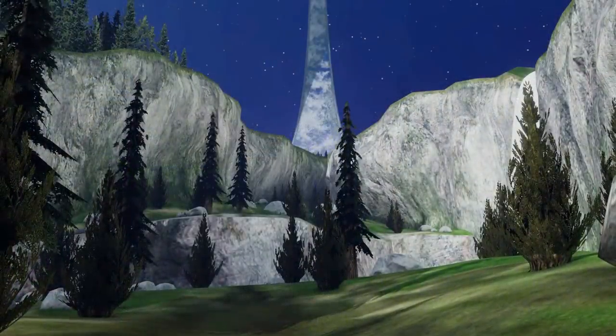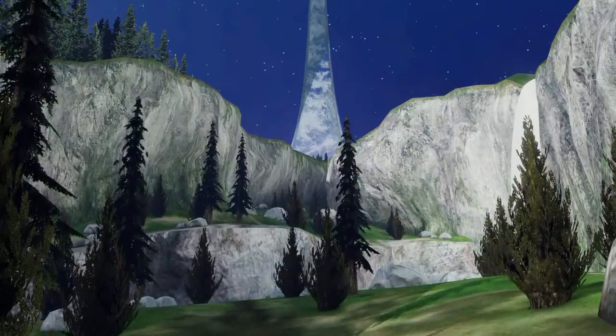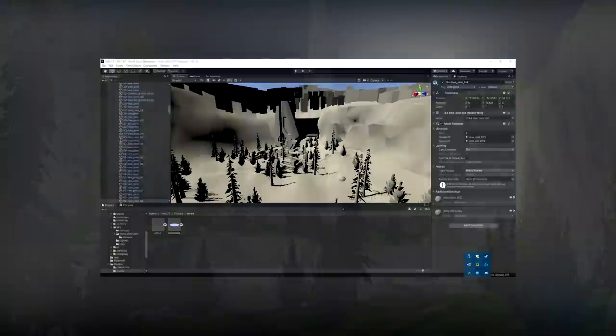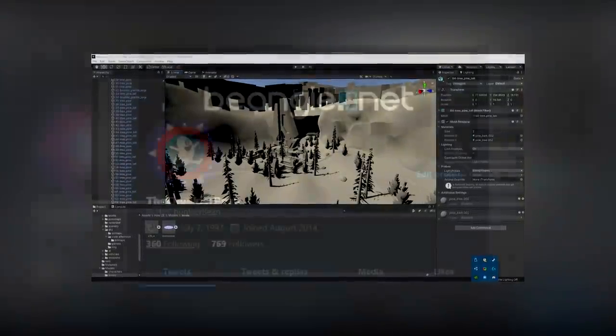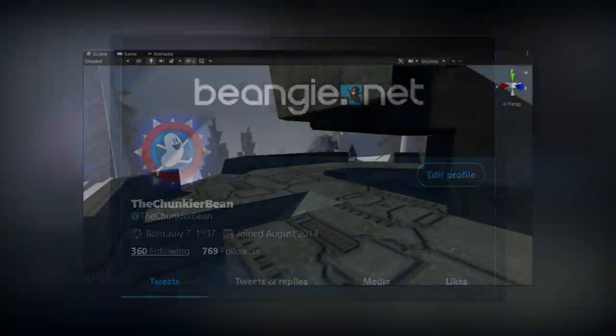We begin with porting a level from Halo CE. I immediately wanted to use the second mission, Halo, as the map to use the grappling hook on. It seems the Infinite demo wanted to recreate this level as well, so that's a plus. Porting the map itself wasn't too difficult on its own. If you follow me on Twitter, you'll know that I've been porting Halo CE maps for a while now, and I've gotten really good at streamlining the process.